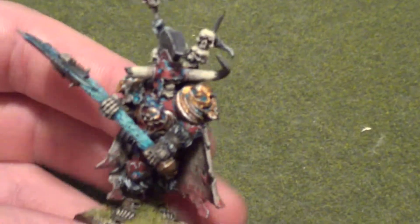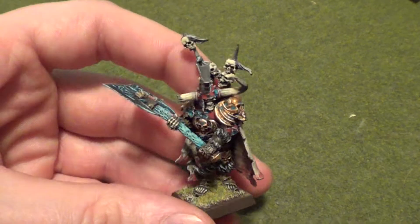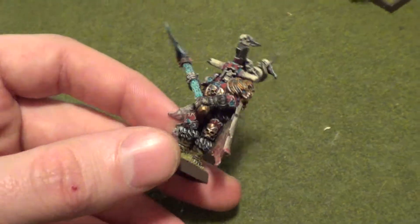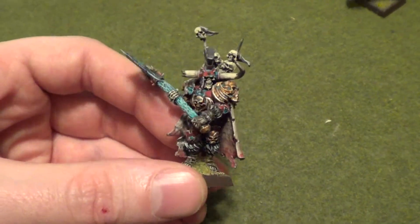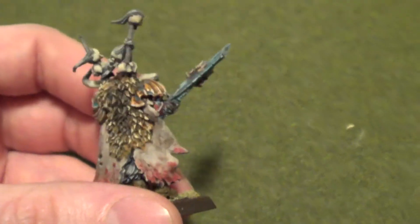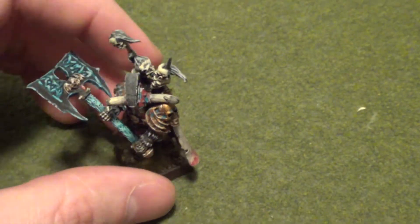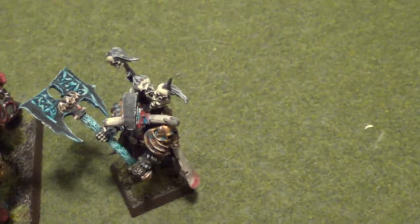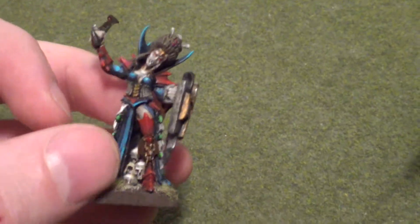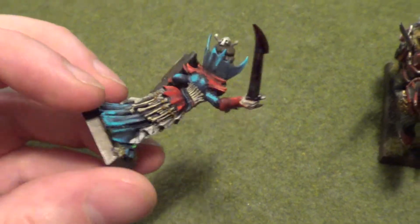I have Krell, who's starting to make a comeback in my list — not as Krell but as a Wight King with a great weapon wearing the Nightshroud. I think he's a fantastic model. Having to re-bend the axe was no problem, and I think I got a pretty good job in there. There's an upcoming tournament where you can put in a best single model painted, and I'm really torn if it's going to be my Vampire Lord, this guy Krell, or my Wight King — or even this vampire that I converted up. I think she looks pretty good and she might be another contender for best painted.